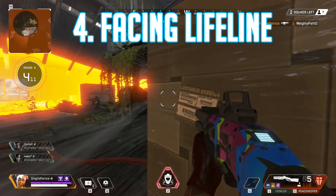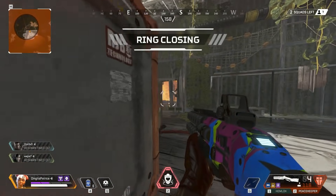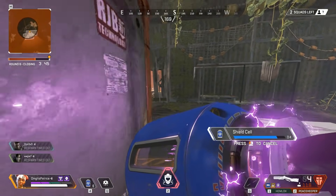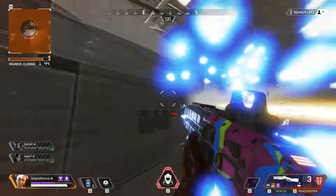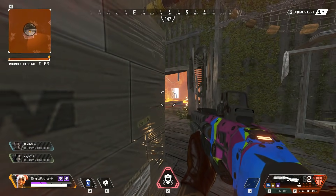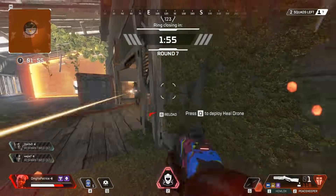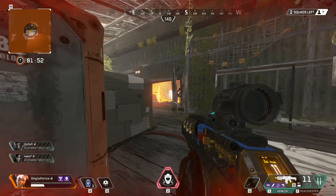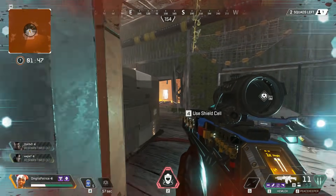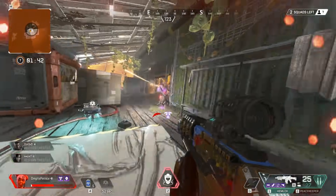Alright, last but not least — how to counter Lifeline and play against her. Of all the legends I play against, Lifeline is the most frustrating. One moment I've downed her teammates and think I have the advantage, but by the time I get there she's already revived and healed one or even both of them and I end up getting sandwiched. There is a specific sound when somebody is getting revived — if you hear it, try to rush them as fast as possible and hopefully get there before they revive, or even if you get there after, you can one-shot the freshly revived enemy and then fight her 1v1.